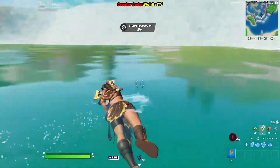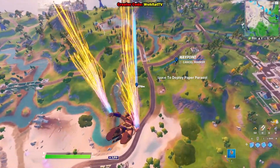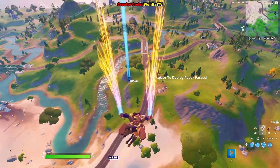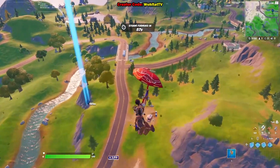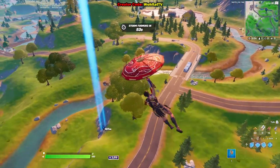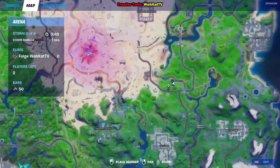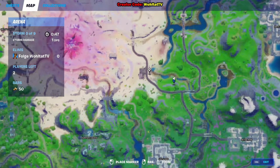Here comes the next blue XP coin location of Fortnite Week 13 in Season 5. Where is it? Well, it's in the water again, because the blue XP coins are always in the water. You can see it down there in the river — simply use this little place and this lake as orientation points.